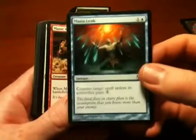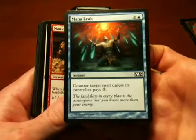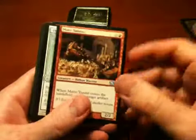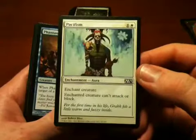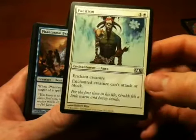Mana Leak — just typical blue mess-with-the-other-side card. In a future video perhaps I will explain my philosophy on colors and why I don't like blue very much. This is a quintessential blue card. Manic Vandal is fun — destroy an artifact as it comes in. Pacifism — this is a really cool card. You basically take a creature completely out of commission. It can't attack or block, though I guess it can still use its abilities.